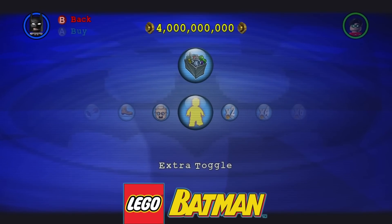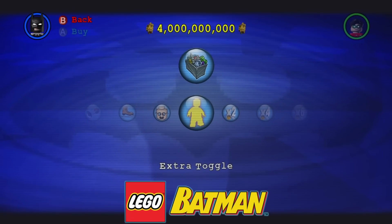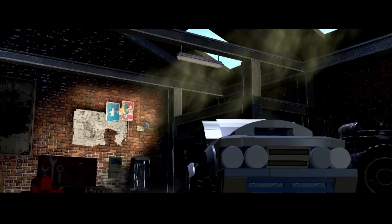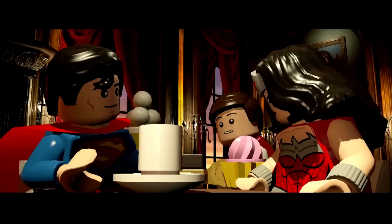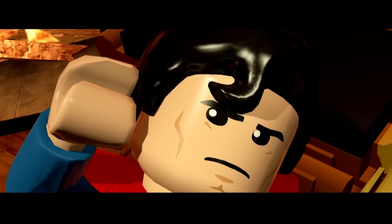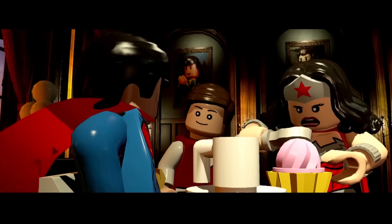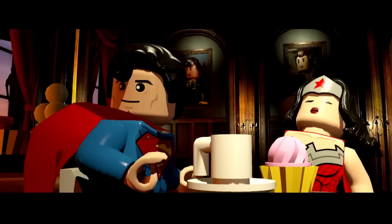Oddly enough, in Lego Batman that feature was implemented — it was available as a red power brick — however, when you activated it, it didn't actually work, which means you didn't actually have access to these unique new characters. For those of you that don't know, it actually is possible to access these characters utilizing a little bit of an adjustment in the code of the game.